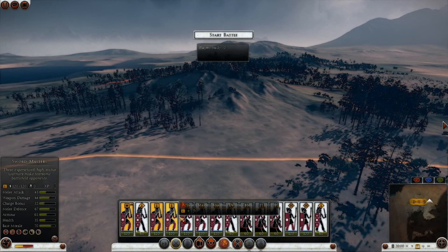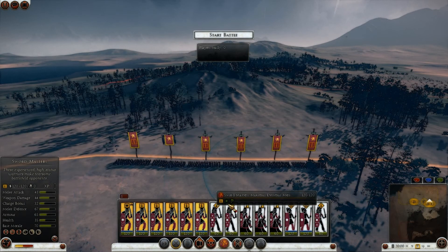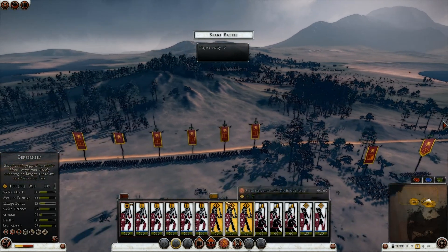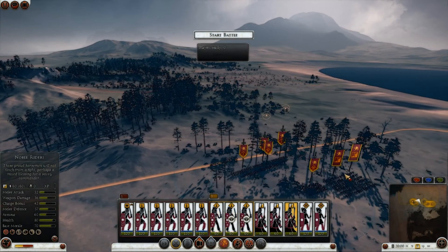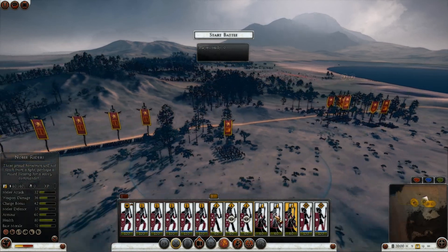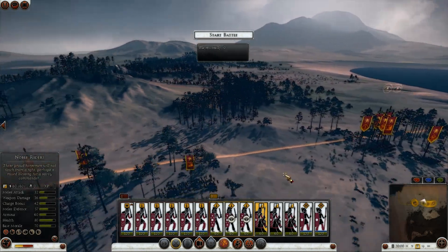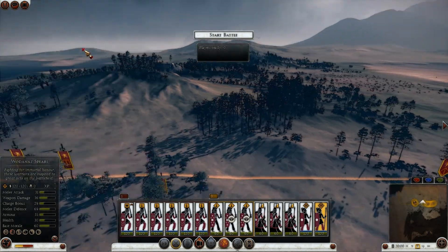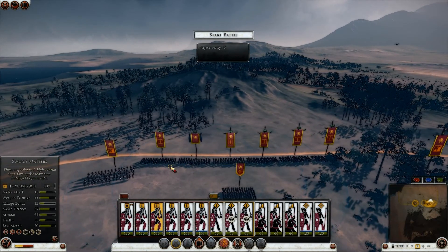I brought with me 6 Swordmasters, which I'm going to put up front. Then I've got some Berserkers here, which I want to flank with, together with Wodana Spears and a Noble Rider to protect them from cavalry. Putting a cavalry unit on each flank. I had 2 Wodana Spears, and another unit of Wodana Spears which I'm just going to put here. And my general unit in the center.